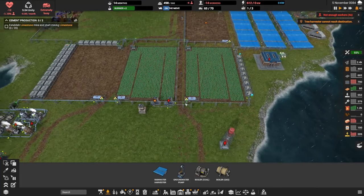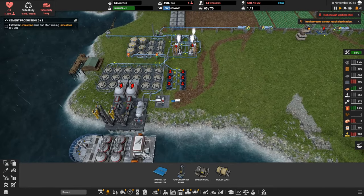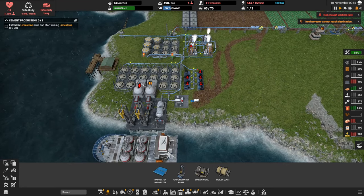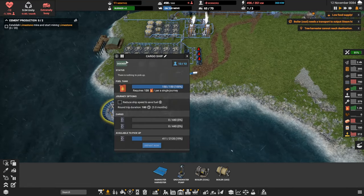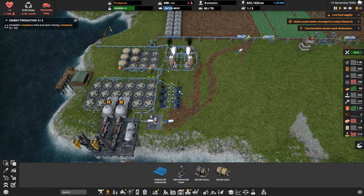Power shortage at the well — low power. What happened to our power? It's a worker shortage. We're going to pause everything going on at the cargo depot to free up a bunch of workers and get everything back online.